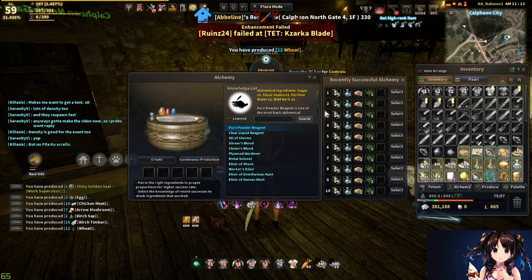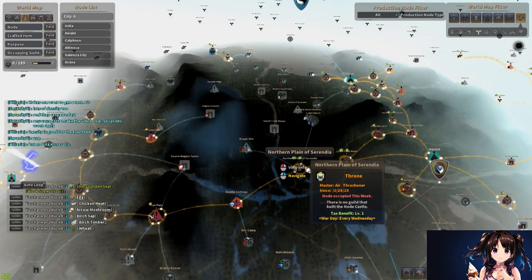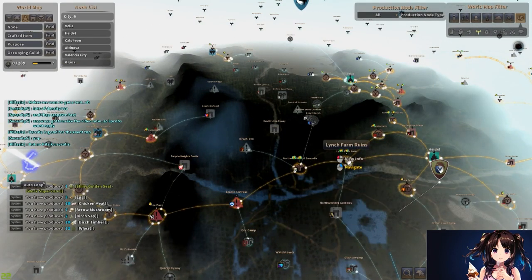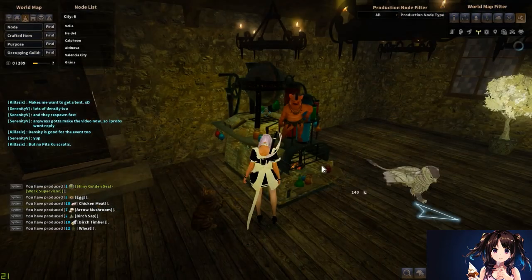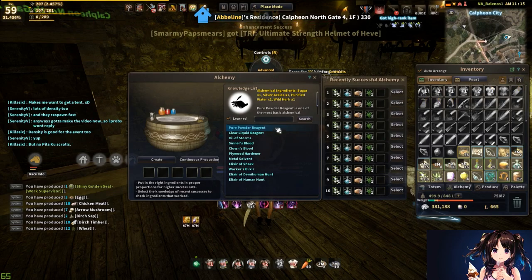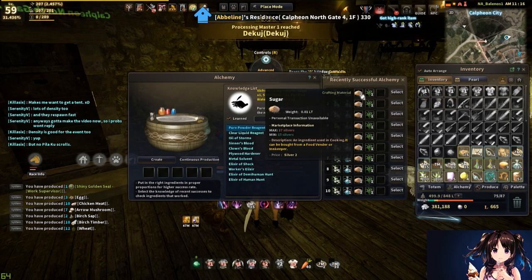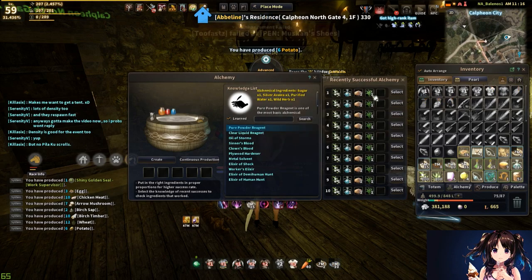Moving on to pure powder reagent. Silver azalea is probably one of the first things I'd get for your nodes — it's obtainable from the Northern Plain of Serendia and Lynch Farm Ruins. I actually have both of those going. I'm currently creating silver azalea crates in Calpheon because I produce more than I use in alchemy, but we'll go more in depth on that in the advanced section. Purified water is the same as before, sugar is bought from the NPC innkeeper, and weeds are the same.